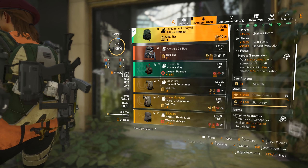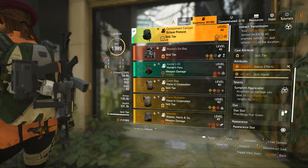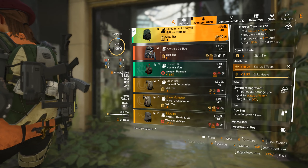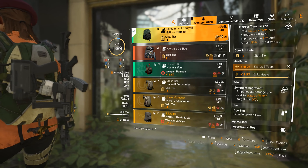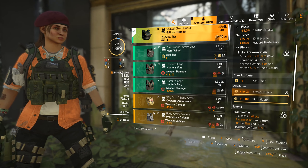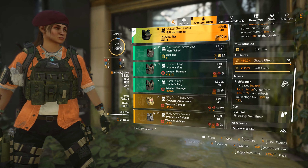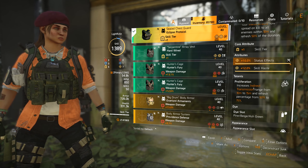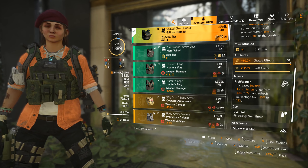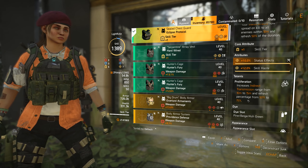Then I have the Eclipse Protocol backpack with status effect and skill haste. The talent amplifies all damage you deal to status effect targets by 13%. On the chest piece I have status effect again, skill haste, and the talent which increases indirect transmission range from 10 to 15 meters and refresh percentage from 50 to 75%.